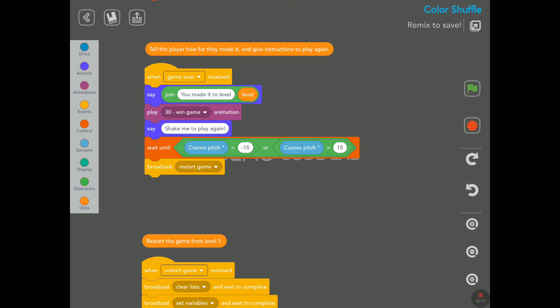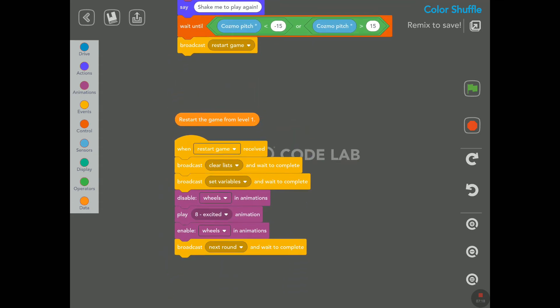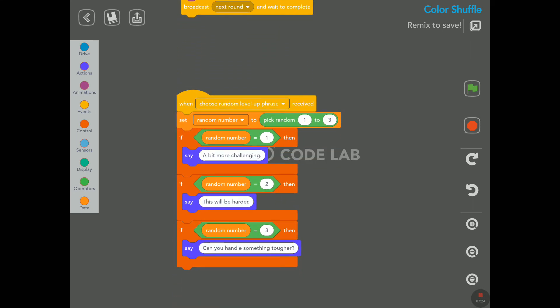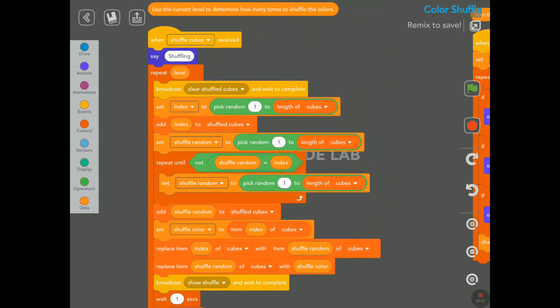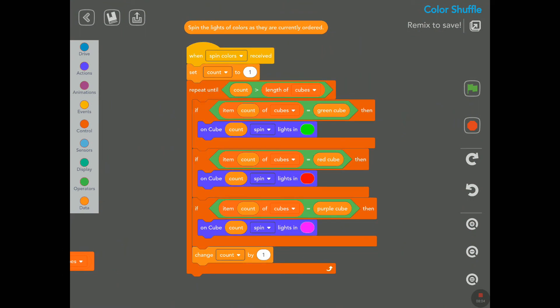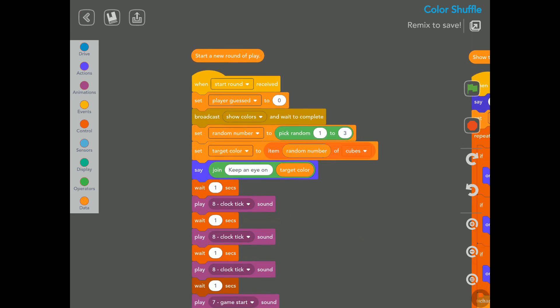'Tell the player how far they made it — you made it to level — shake me to play again.' Here we start the game from level one. There's a random phrase — 'a bit more challenging, this will be harder.' Here we have 'use the current level to determine how many times to shuffle the colors,' so Cosmo says 'shuffling.' At the bottom on the right: 'spin the lights of colors as they are currently' and then 'start a new round of play.'